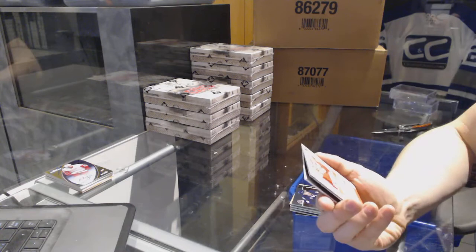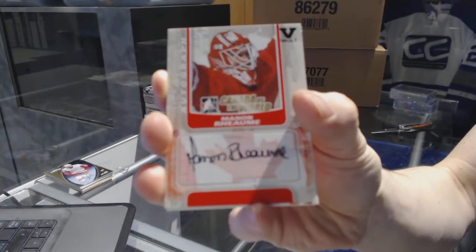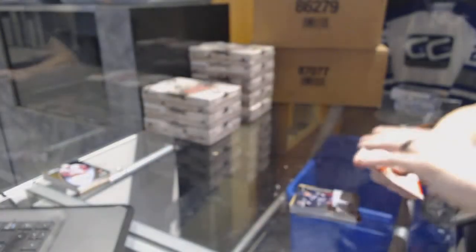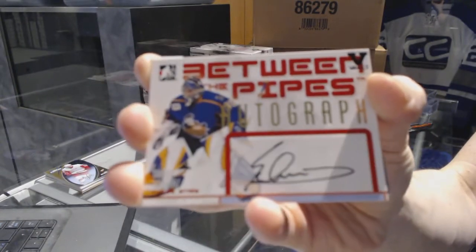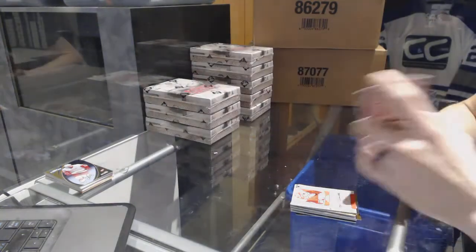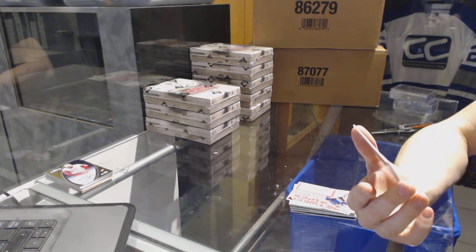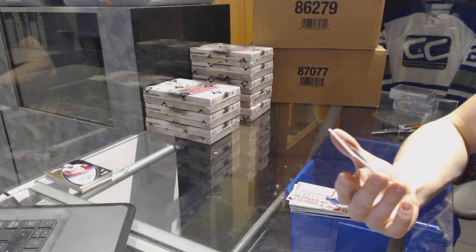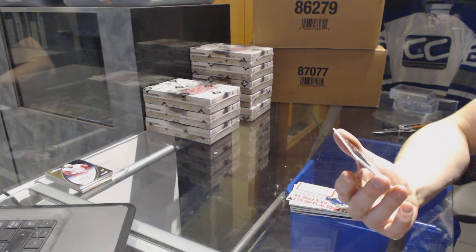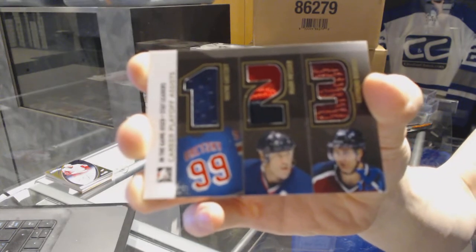We've got a Canada vs. the World autograph for the Tampa Bay Lightning: Manon Rheaume. We've got a Between the Pipes autograph for the St. Louis Blues: Merrick Schwarz. And we've got an In The Game Used stat leaders triple jersey gold blue one of one — random between the Rangers, Canucks, and Avalanche — Wayne Gretzky, Mark Messier, and Ray Bourque.